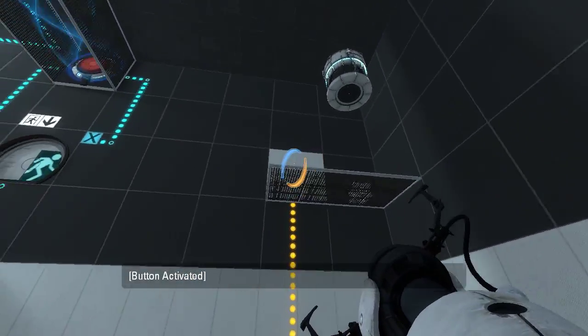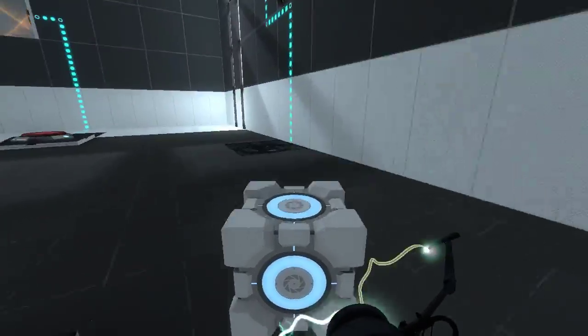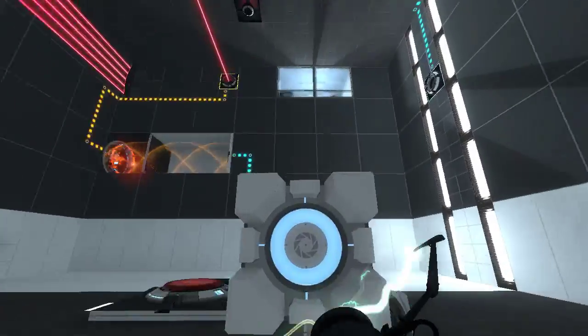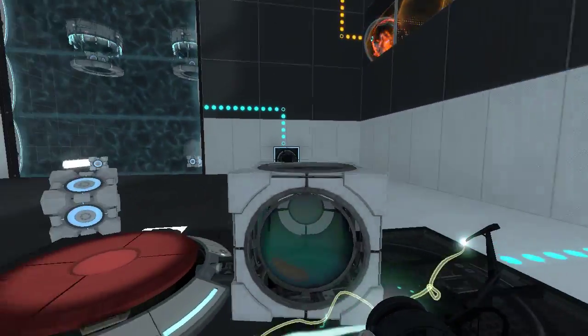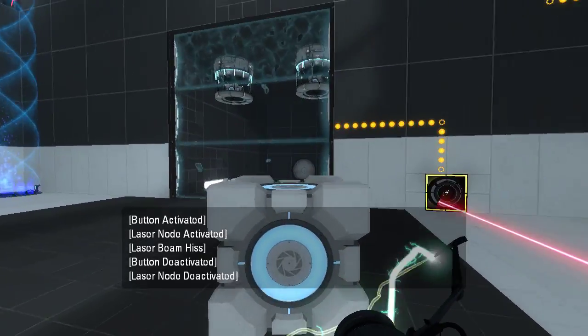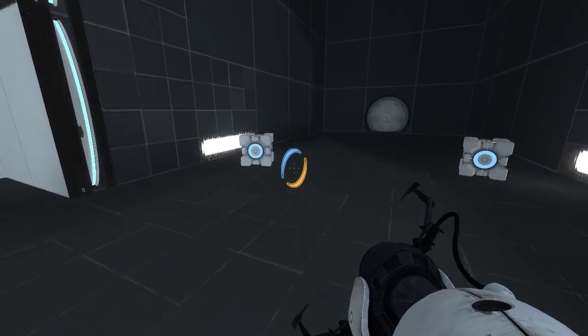So I'll do this first, then I'll get a cube and put it on the button. And then this guy can just be in position. There we go. Now we've got these two cubes to work with.